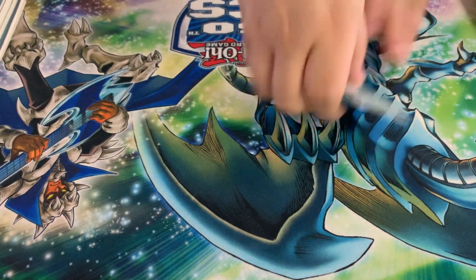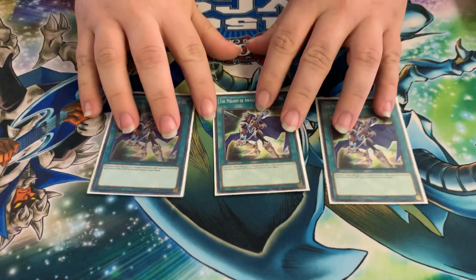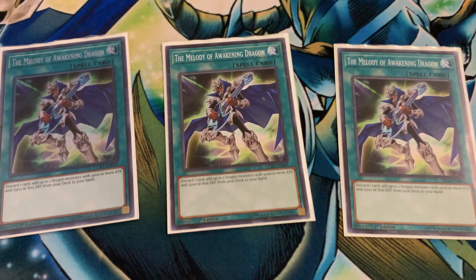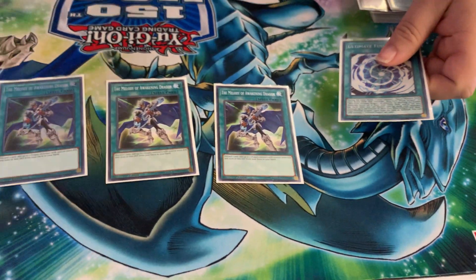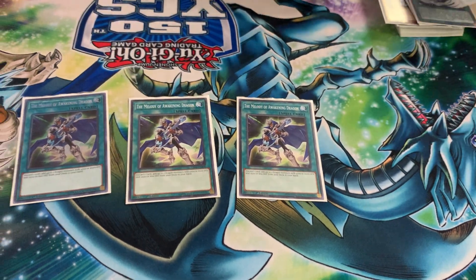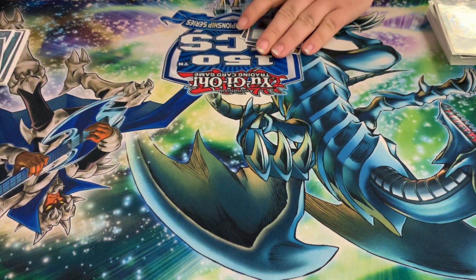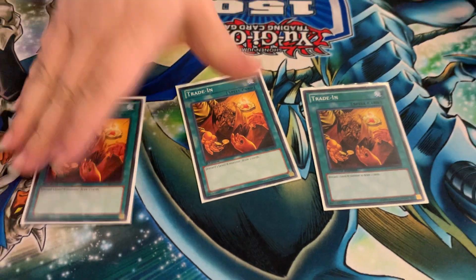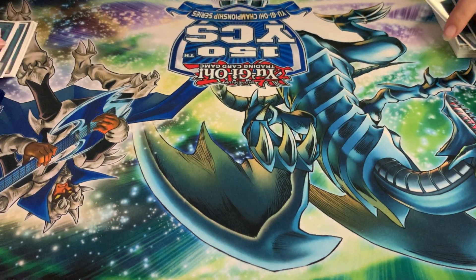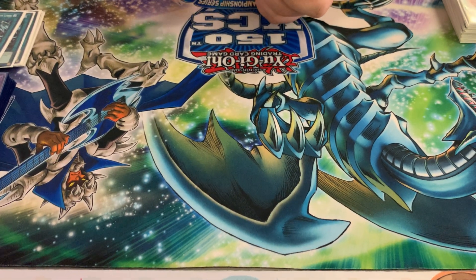For my searcher, there's Melody of Awakening Dragon. Thanks to Ultimate Fusion and Melody, you pretty much recycle all your stuff and keep going. I also have Trade-In obviously for your level eights, and then the newest card, Greed of the deck.